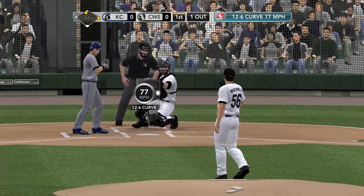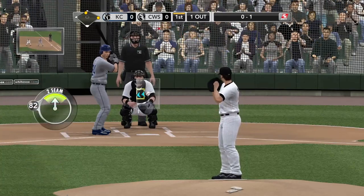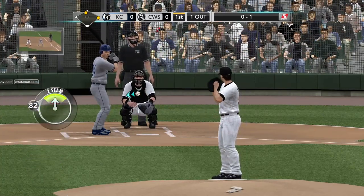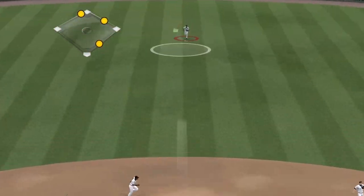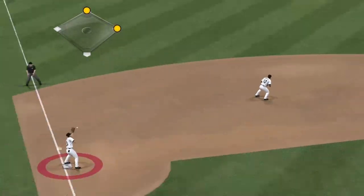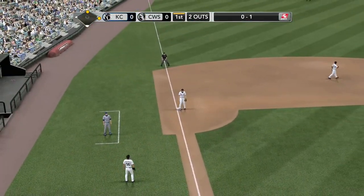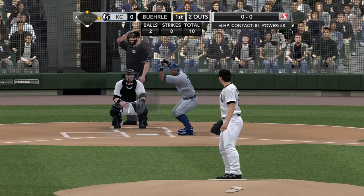Swings and misses at the curve — 0-1. That's just a great pitch right there; that's the hardest pitch for a hitter to try to stay back on, that's why he was out in front of that one. Ball swung on, hit. Rios to field it — that's two gone. He keeps the runners right where they are, so now he's just an out away from working his way out of danger and keeping this game tied.